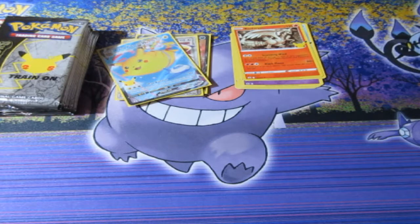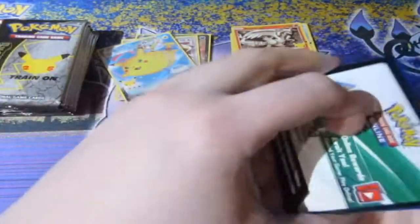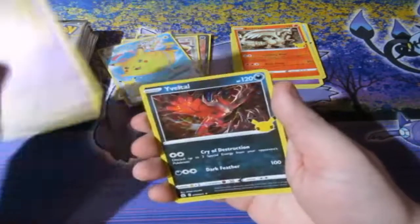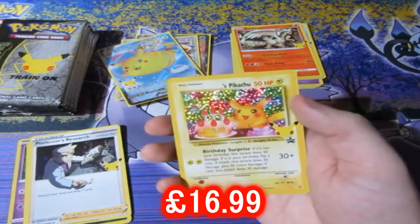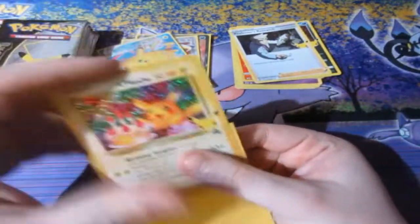We're missing Zekrom, Mega Rayquaza, Shiny Mew, and Delta Species — that's all we're missing. It is possible to pull them still. Another birthday Pikachu — I'll take it, it's good to get these ones. They're so good to have, they really are.